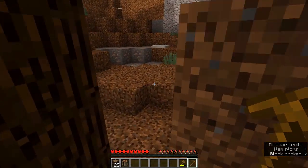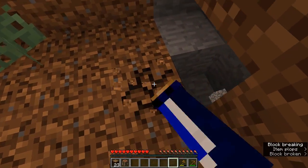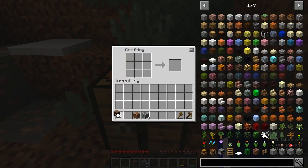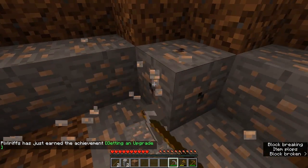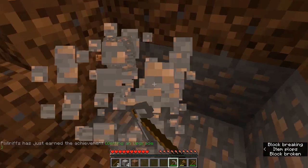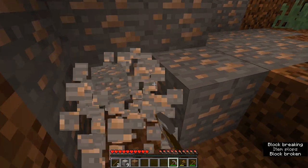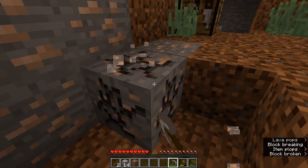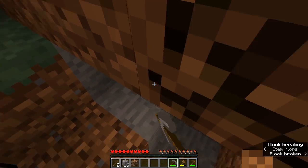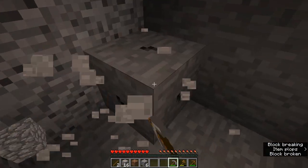I can see some iron over here already but I haven't even got a stone pick. I'm trying to find some stone but the only thing around here is this blasted diorite. We've got to make ourselves a stone pick because we need to harvest some of this lovely iron. I've got an upgrade already — sweet! With the whole achievement system we're in 1.11. There's a little patch of stone here that I've managed to uncover so I'll grab enough to get us a furnace going and cook up some iron.